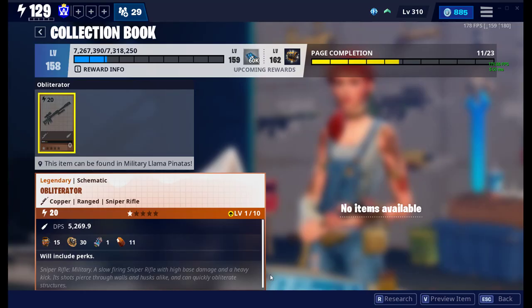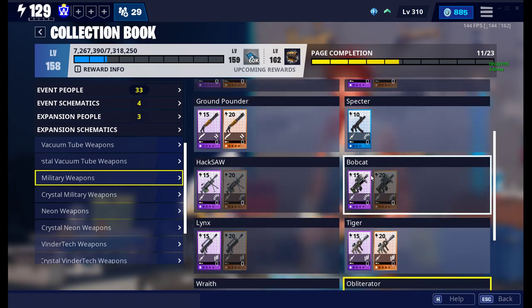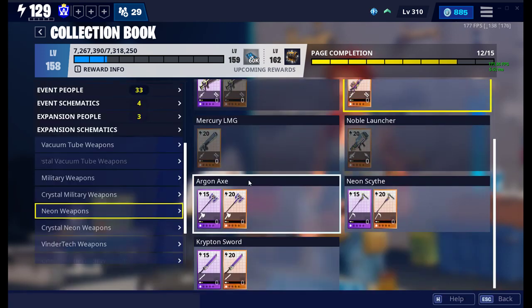One weapon I would 100% recommend is the Obliterator, which you can use with your defenders — it's an amazing sniper. I would also recommend the Wraith, the best assault rifle in the game, same as the Bobcat. The Silent Specter is also an amazing assault rifle. The Neon Sniper is a really good sniper — it's the second best sniper in the game.